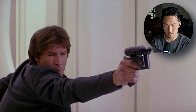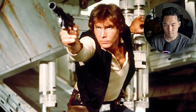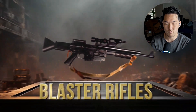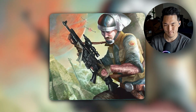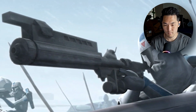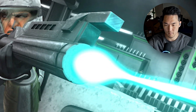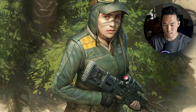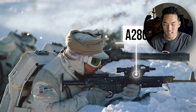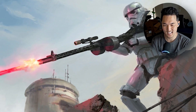Heavy blaster pistols became popular by the time of the Galactic Empire. This class was a more powerful version of the standard blaster pistol, essentially just cut-down rifles in terms of punch. The most famous heavy blaster pistol was undoubtedly the DL-44 used by smuggler and rebel hero Han Solo. Blaster rifles were heavy-duty blaster variants, much more powerful than a blaster pistol. They typically had a much longer barrel and came equipped with a retractable stock and scope. The ideal range for a blaster rifle was roughly 30 to 60-plus meters, and many variants existed, including the DC-15A used by clone troopers and the M280 employed by the Rebels.